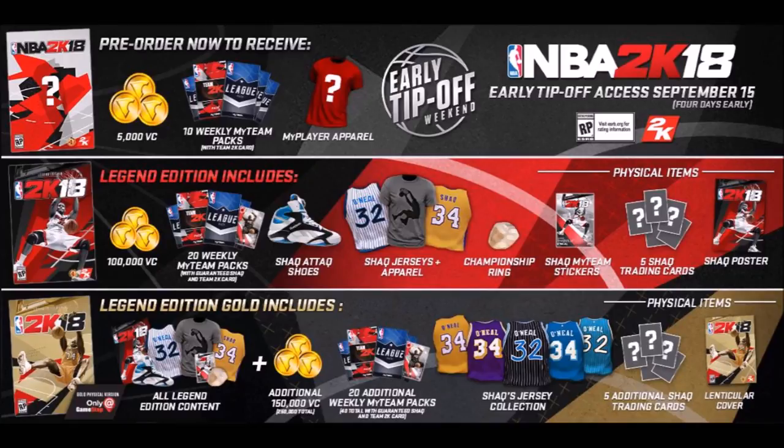Now the Legend Edition Gold, the $150 one, is going to have everything from the Legend Edition plus an additional 150K VC, which equals 250K VC in total, 20 additional weekly MyTeam packs — 40 in total — with a guaranteed Shaq and Team 2K card, Shaq's entire jersey collection, 5 additional Shaq trading cards, and a lenticular cover.